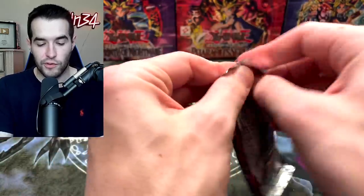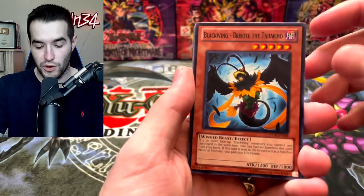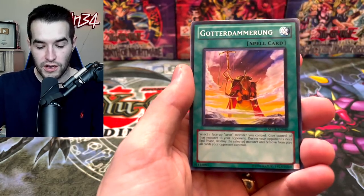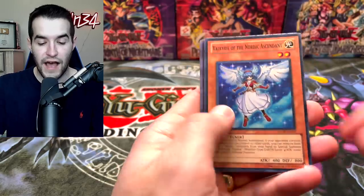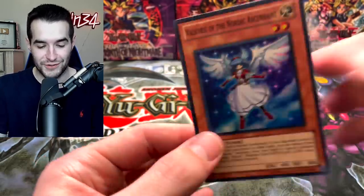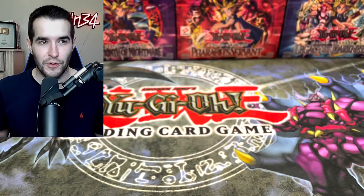Alright, Storm of Ragnarok — second to last Storm of Ragnarok pack. We pulled Max C, we pulled Ultimate Odin — we can't really ask for much more out of this, it's been pretty good. Bristow, Tyrant's Tirade, Shein's Squire, Ember Rung, Doppel Warrior, and Valkyrie of the Nordic Ascendant. We've had a really good ratio for foils out of Storm of Ragnarok — very good. We probably pulled at least five out of nine packs.